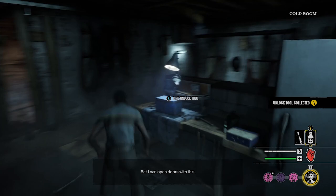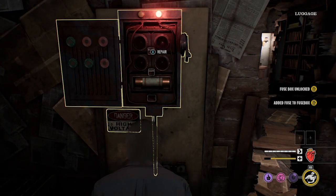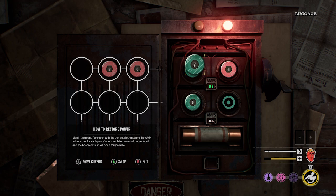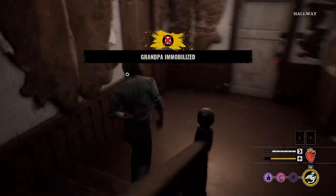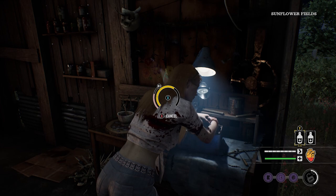Third, with four exit gates across the map, splitting up lets you tackle multiple exits simultaneously, creating more options in case one plan falls through — and more options is always better than one. There are some benefits to pairing up to combine perks and assist each other, but staying as one big group is extremely dangerous. Splitting up doesn't mean abandoning your team — you still communicate and work together, just independently on different objectives.